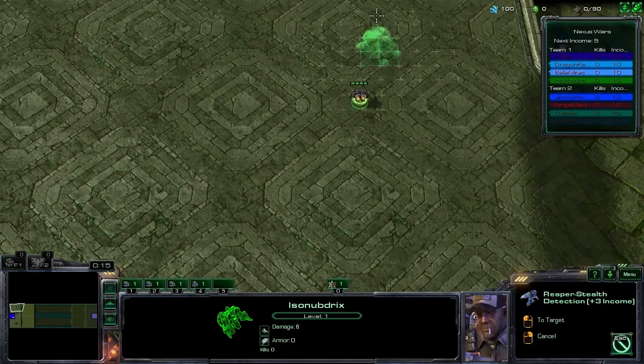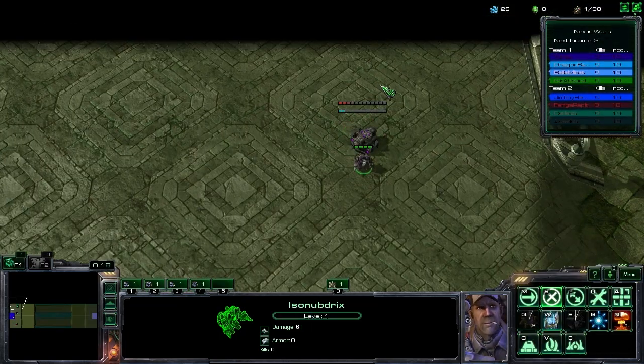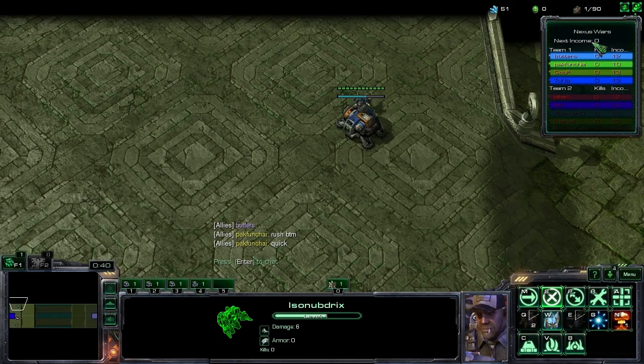To achieve that, you must first start constructing buildings which in turn continuously produce units. To construct the buildings you need minerals, which you receive in waves over time, and the amount is determined by the buildings you have constructed previously.